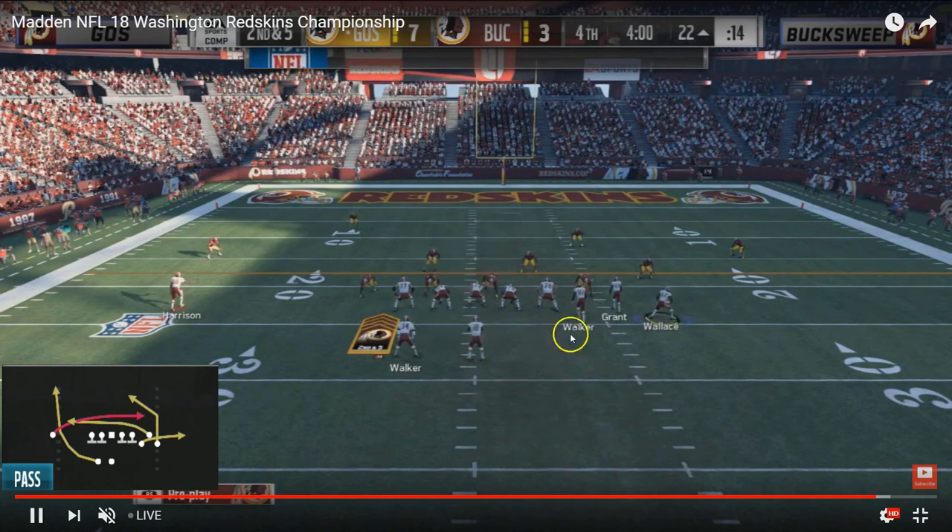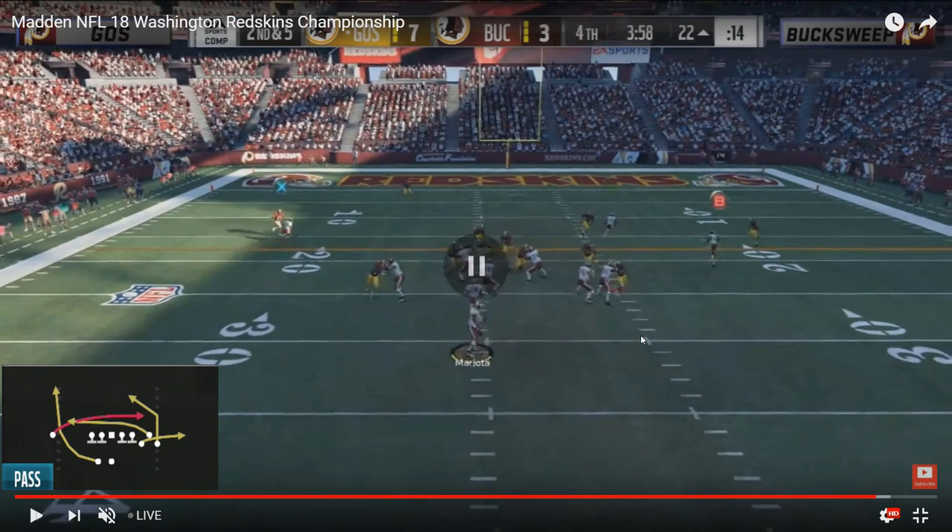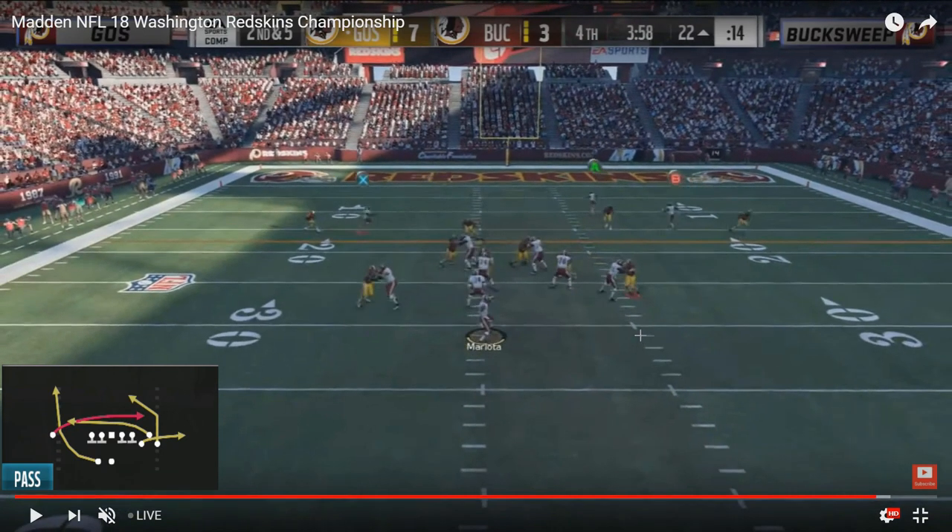Here's an example of Buck Sweep getting desperate trying to make adjustments. You see the same motion out from Mike Wallace — this is actually mesh post — but Buck Sweep goes with what looks like a cover three shell, tried to send some pressure, and you see this safety shooting over into the middle. But it looks like he put both of his outside zones into flats — maybe cloud flats — trying to bring that coverage down. He's trying to user the post over the middle, and those flat zones are going to come down to make a play on that drag route.